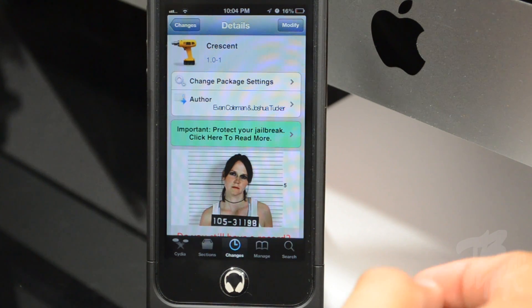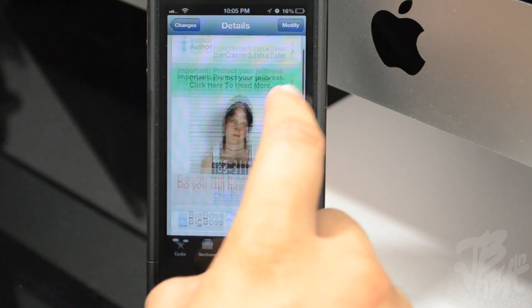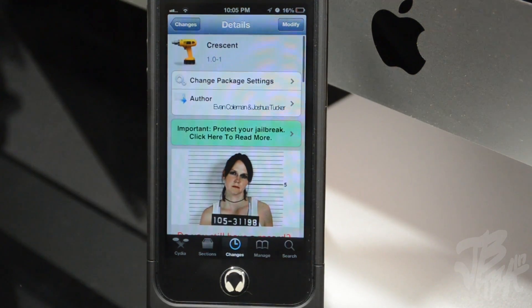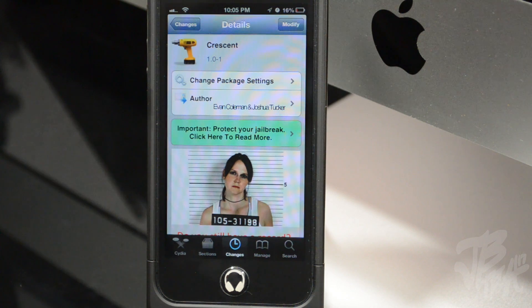Crescent is a simple way to enable and disable your Do Not Disturb feature using Siri. Again, you can find this in the Big Boss repo for free. It does require iOS 6 and Siri to actually use it.